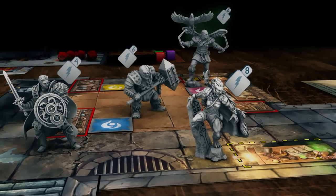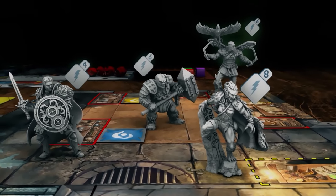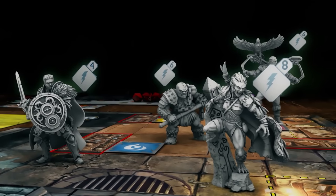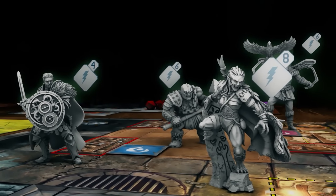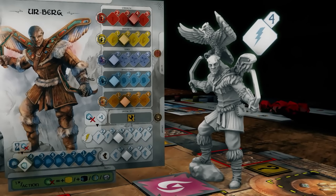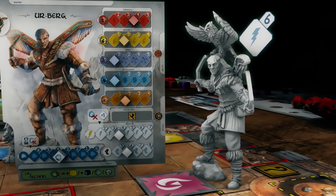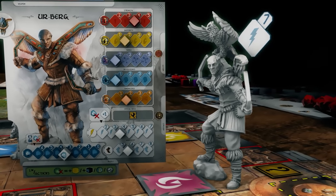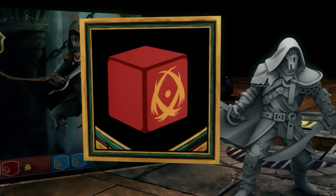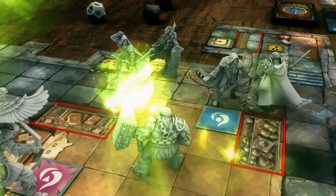During a combat round, the initiative level determines the turn order. The character with the highest initiative starts, followed by the character with the next lowest initiative in descending order. In case of a tie, it's always up to the heroes to choose. At the start of a combat round and only then, the heroes have the opportunity to improve their initiative if they wish by spending a number of action points. When all the heroes have made their choice, they must draw random enemy behavior tokens and place them on each of the enemy cards. This is the bonus that they will have for this turn. The round can now begin.